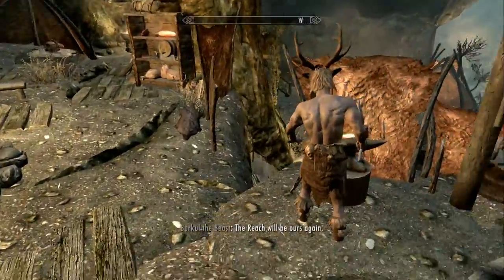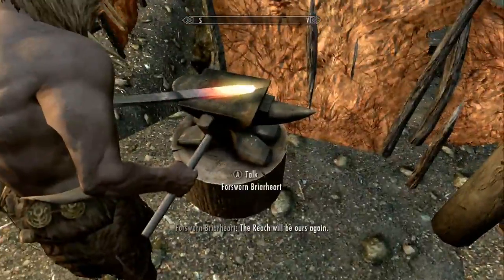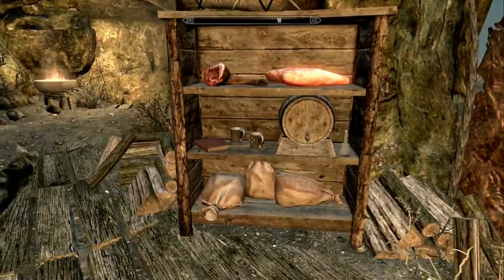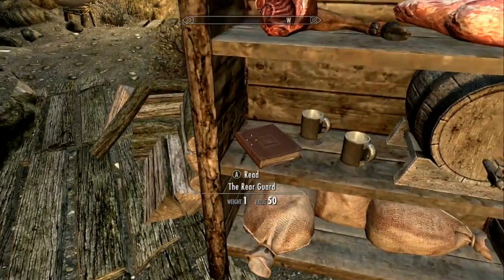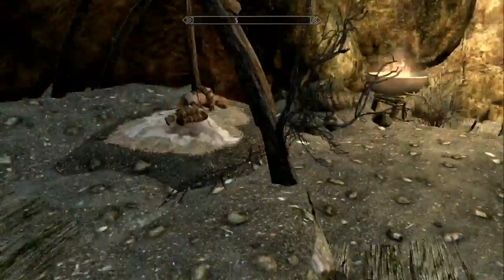You'll also notice, like I was saying, you have all of this stuff — you have a blacksmith forge and everything. These people only seem to be concerned about the Reach being theirs again. There's also a skill book here, 'The Rear Guard,' which I believe is light armor, though I think we already have 100 light armor.